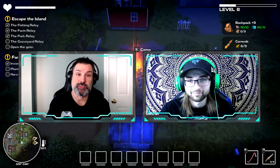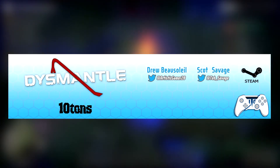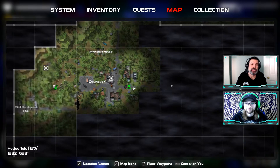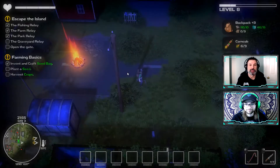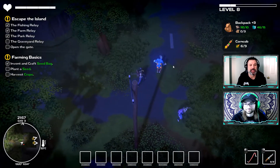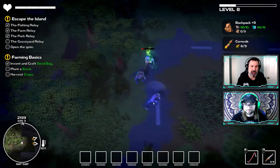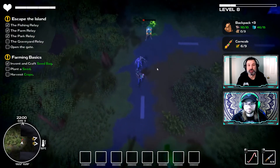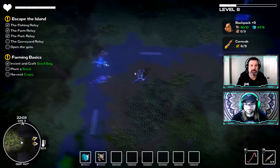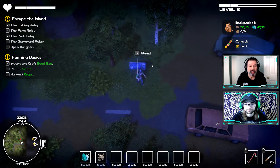Drew and Scott are back on PC for an early look at an early access game called Dysmantle. They explore another zombie apocalypse-filled world where the player appears to be the last person around, with everything else having turned into zombies. The goal is to scavenge, look for resources, manage inventory, and upgrade things.